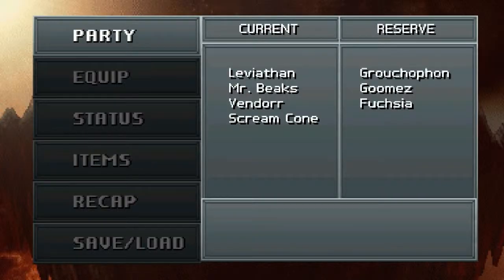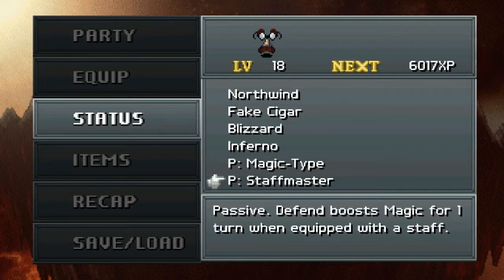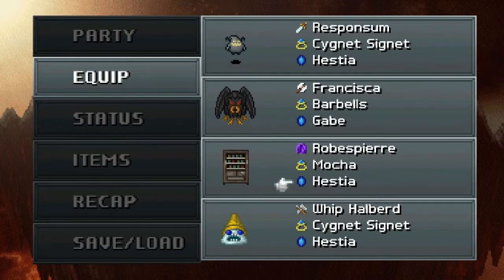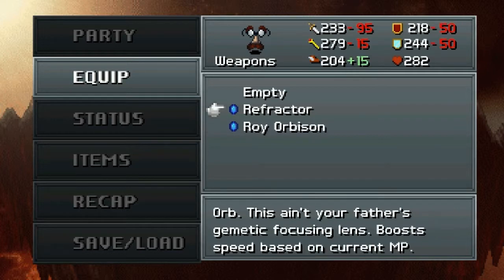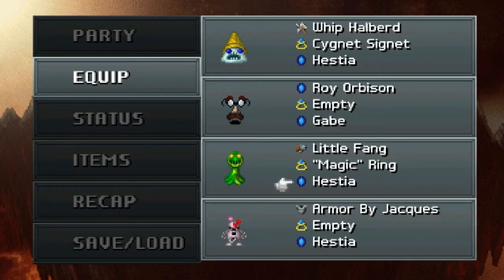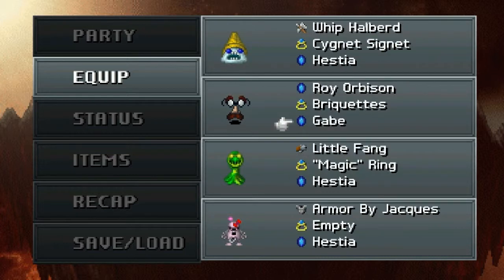So I guess we have recruited the glasses. What can they do? Well, fire magic for one. I guess it's about time Gabriel got his hands on a magic type. So let's look at his equipment real quick — Roy Orbison. I guess we can use other types of magic weapons, we just don't have anything but orbs for him right now. So what I think I'm going to do is actually switch him out for the Leviathan. He doesn't need the Signet Signet because I'm going to give him the Brickettes. Between that and the fire boost that Gabe gets, that should be pretty effective.